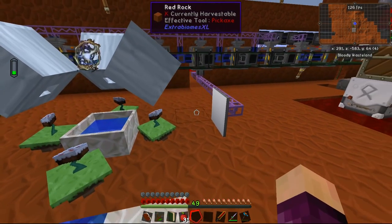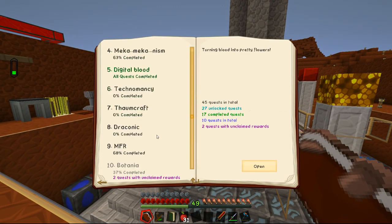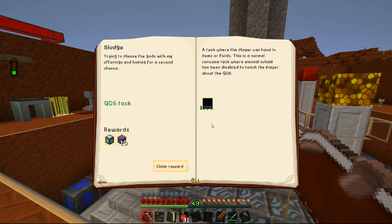I also started to try and hand in some of the quests from the Second Chance quest line — these ones all the way down here — and I handed a few of them in but they weren't without their issues. Some of them like the lava, the water, and the sludge worked just fine. All the ones that were liquids going directly into a QDS worked perfectly fine. However, some of the quests like this one for essence tanks and this one for iron tanks had a bit of an issue. I'm not quite sure if it's a glitch in the mod pack or what, but we couldn't hand these in.